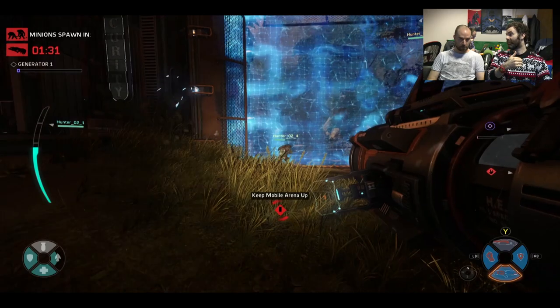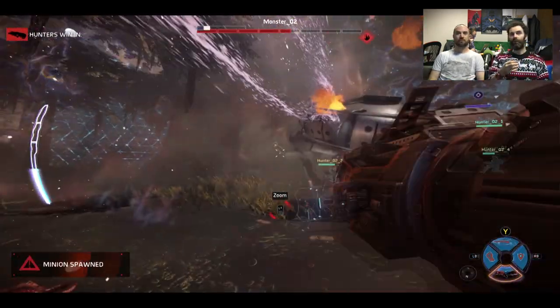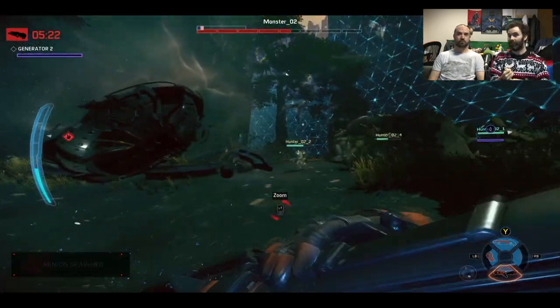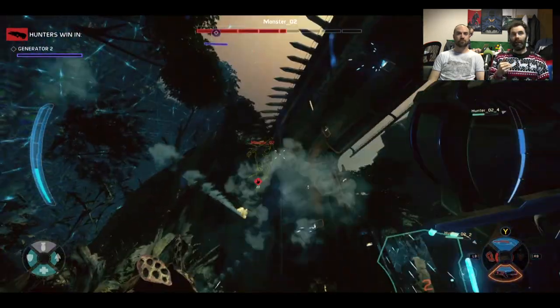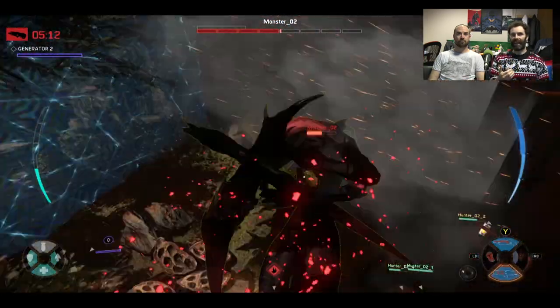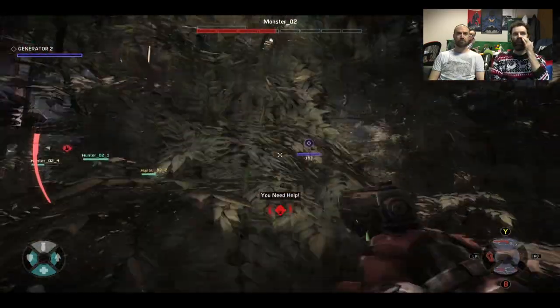Each mode prior to this, you're trying to save colonists. Rescue mode is literally saving injured colonists dotted around the map — you have to escort them to a safe zone. In Nest mode, you have to try and destroy the monster's eggs. So there are lots of different modes — quite interesting.